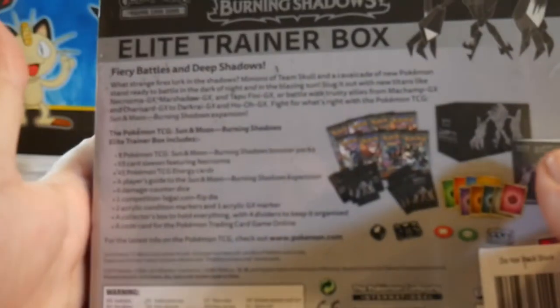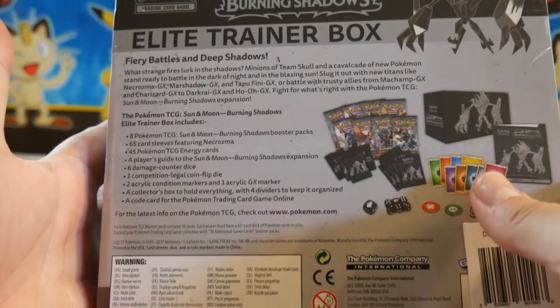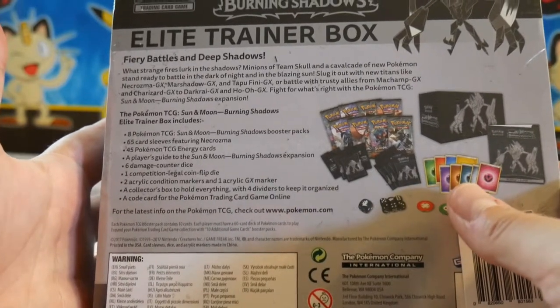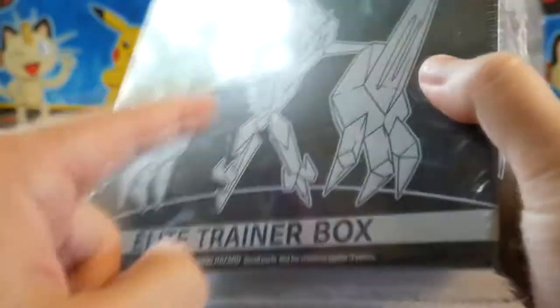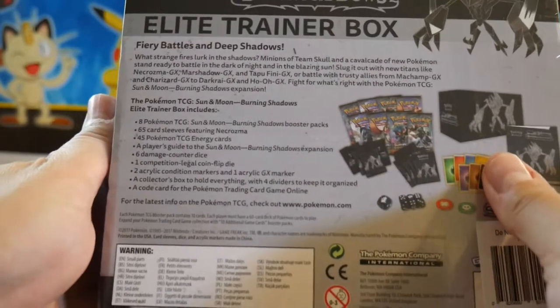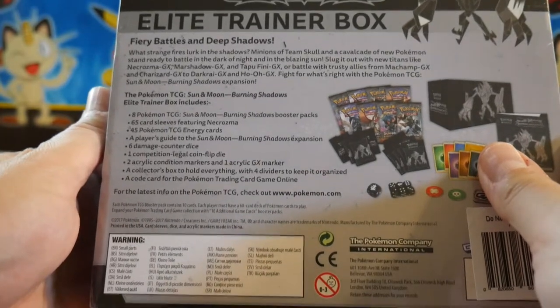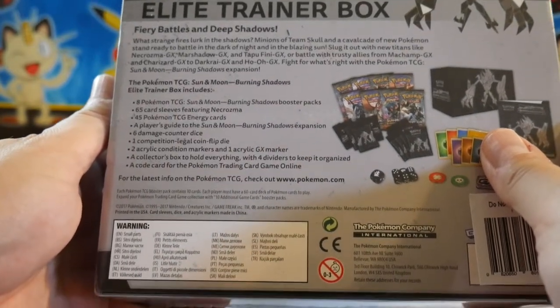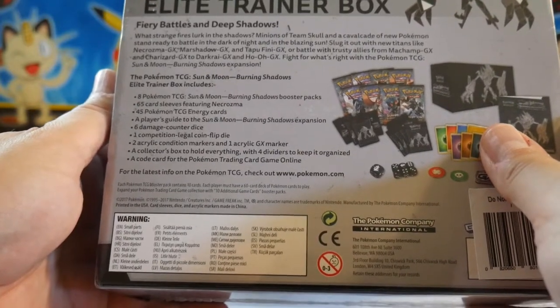So there's all the stuff you can get — you're probably familiar with these. With these you can get the Sun and Moon Burning Shadows booster packs; there's eight of those in there. There's card sleeves featuring Necrozma, forty-five Pokemon TCG energy cards, a player's guide, dice, a competition legal coin flip die, and other stuff. Who cares? Let's get into it.